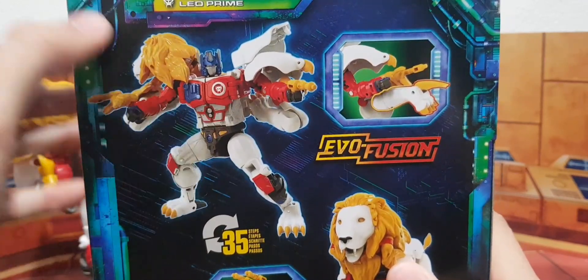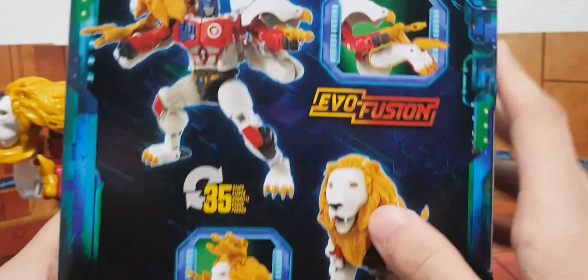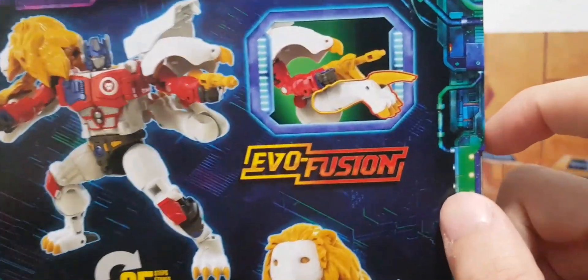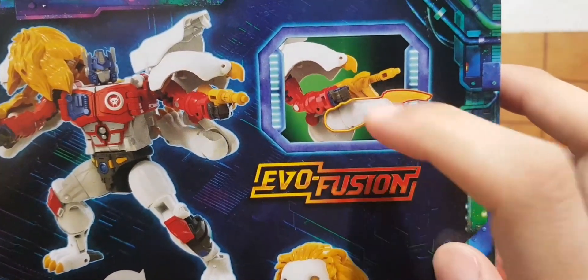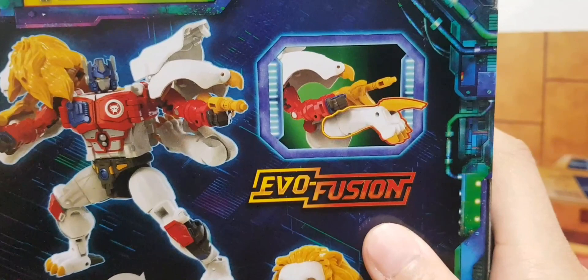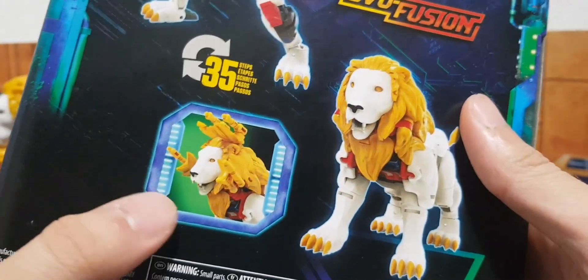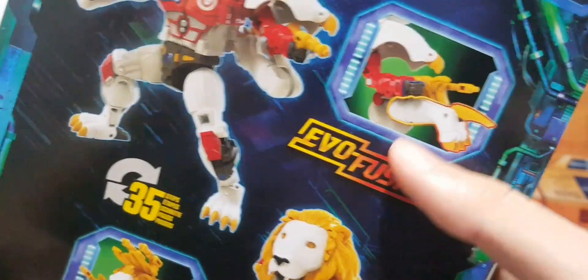Here he is in his robot mode. This is the lion mode as well — it's 35 steps and has E-Fusion. It's only showing the claw thing — the sword thing.